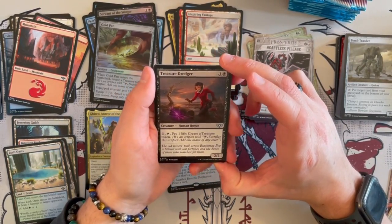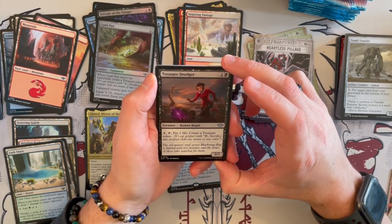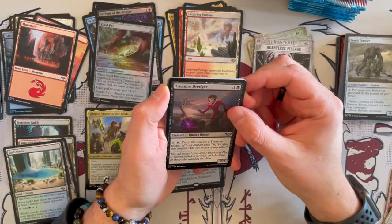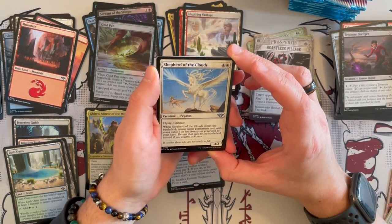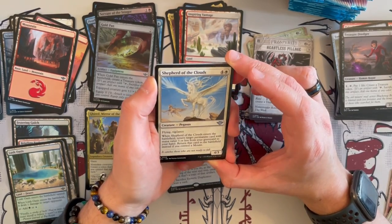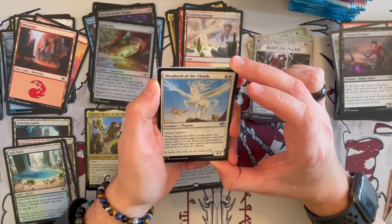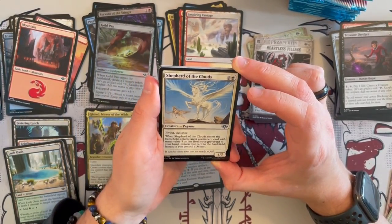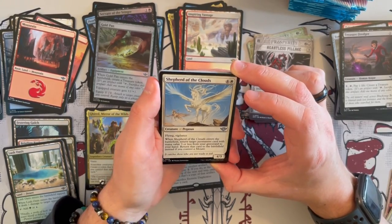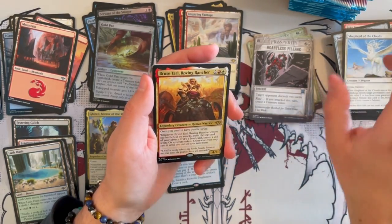Then we have Treasure Dredger — a 2/2 Human Rogue. For 1 generic and tap, pay 1 life and create a treasure token. That's quite annoying and allows you to eventually ramp. It's a Shepherd of the Clouds — a 4/3 Pegasus with Flying and Vigilance. When it enters the battlefield, return target creature card with mana value 3 or less from graveyard to your hand — or return it to the battlefield instead if you control a mount. Unfortunately this is not a mount, but in the right deck it can be really strong.